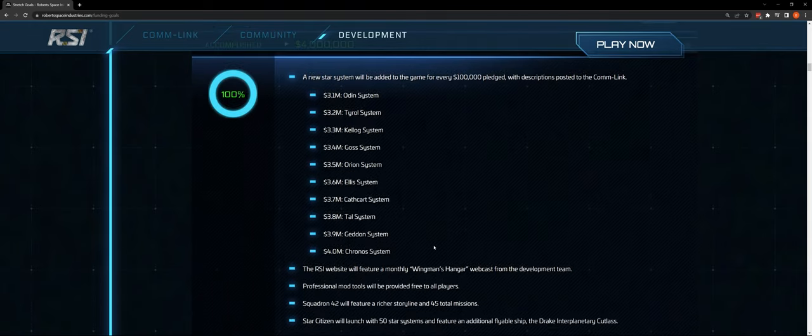You can imagine a persistent universe minimum viable product with these systems and the ones we have and are anticipated to have — Stanton, Pyro, and Nix — being something they could call a release, get it out there with the concomitant gameplay loops and move forward, adding systems as we go to get to whatever the ultimate number will be.